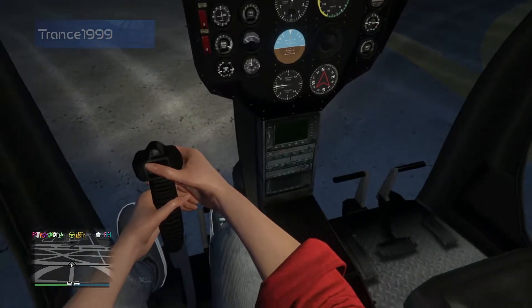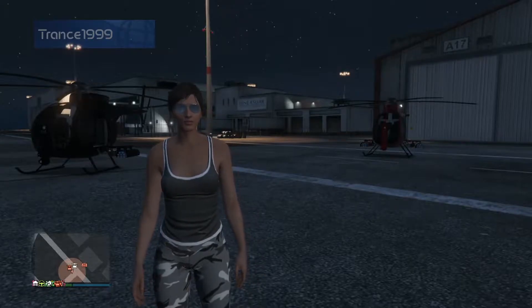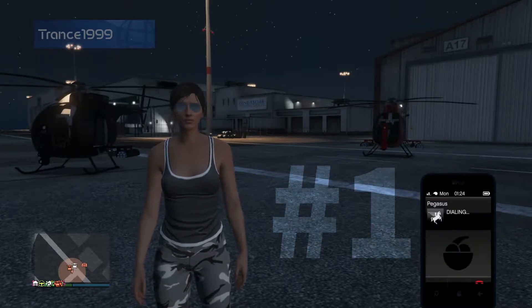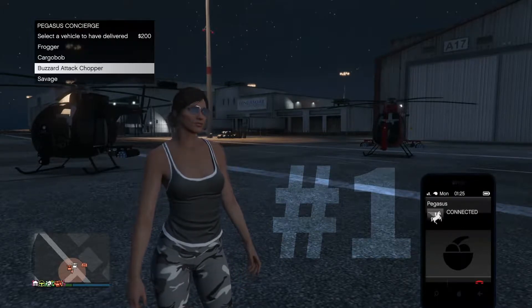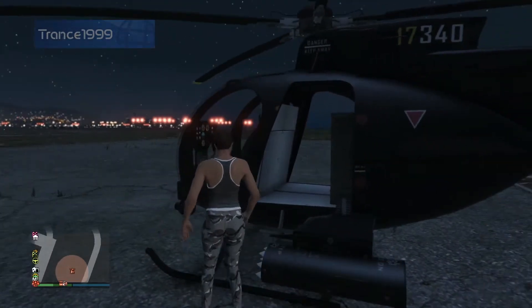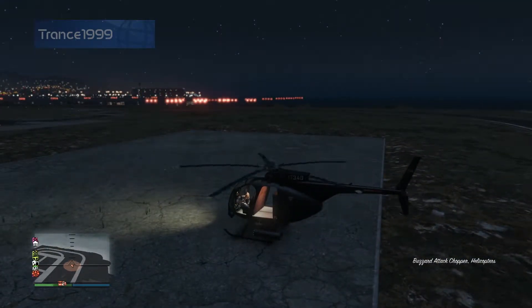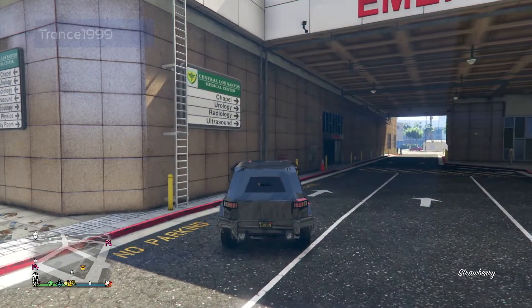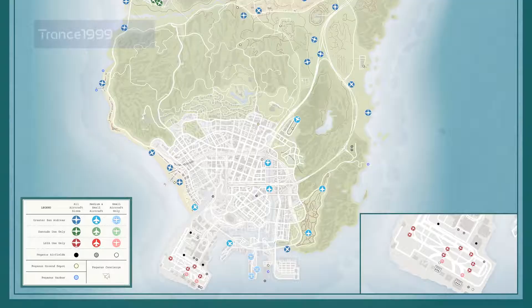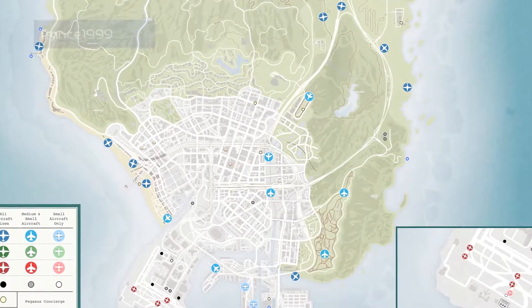Now let's talk about access. There are several ways to access this chopper. First, the Buzzard is available by calling Pegasus — there's a $200 fee for this, but there's no charge when it's destroyed as a Pegasus vehicle. However, there is a cooldown period before you can request it again. The problem is that when you call Pegasus, they'll deliver it to a really inconvenient spot, like on top of the hospital or at the beach five or six blocks away. If you're in a battle or in a hurry to finish a mission, this is not convenient, and this was what my friend was talking about.